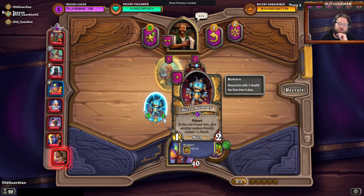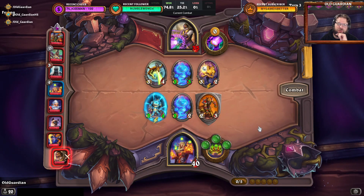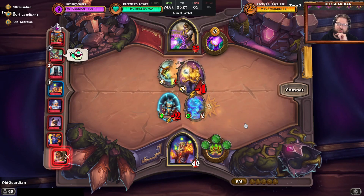Assuming that the opponent has minions with less than 4 attack, this is stronger. Once the opponent has minions with more than 4 attack, then this becomes weaker. But in this scenario, this is stronger than the 3-3 with Divine Shield.